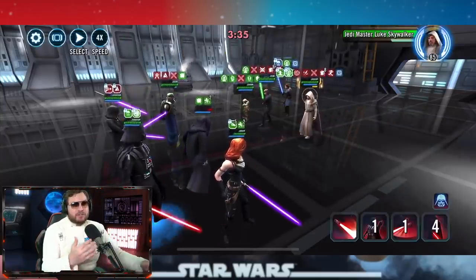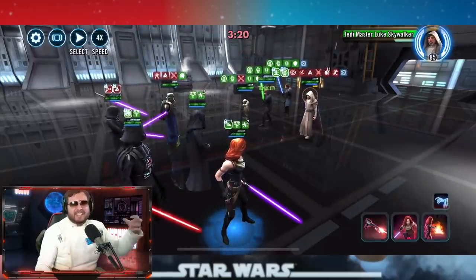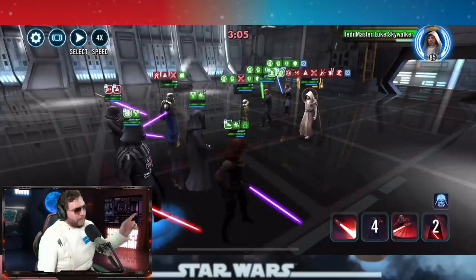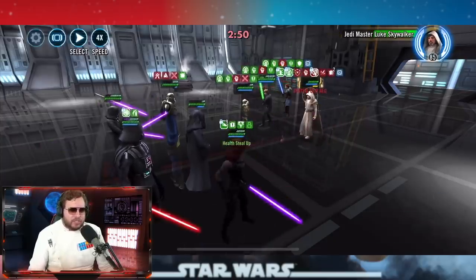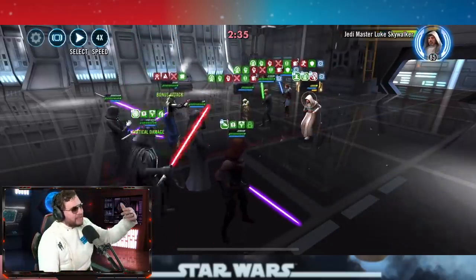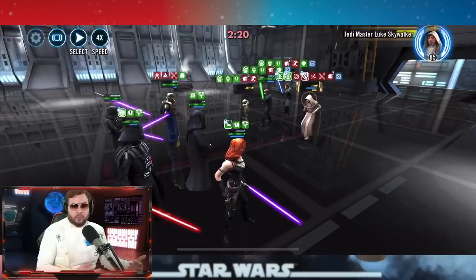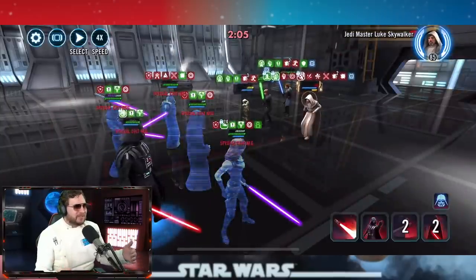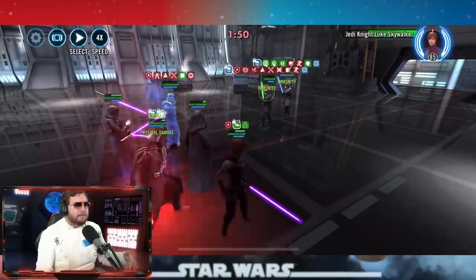As long as she gets a turn, you're going to start rolling circles around the enemy. Vader can help a 3-star Mara Jade keep up because he gets tons of bonus speed when there are Rebel, Jedi, Imperial, and Sith on the enemy team. Palpatine was already able to beat Jedi Master Luke Skywalker, which is why you never see JML placed on defense — it opens up the possibility of Palpatine with Darth Revan, or Darth Revan lead with Wat Tambor running circles around JML.